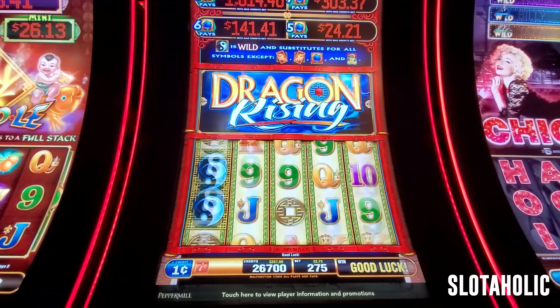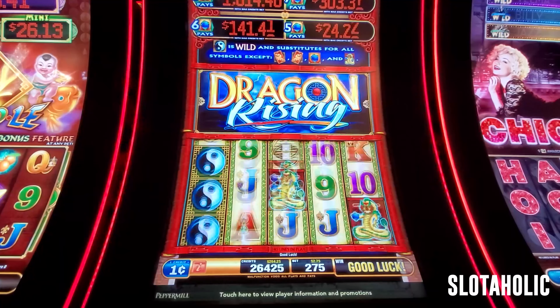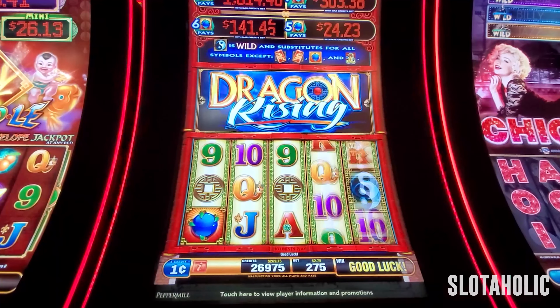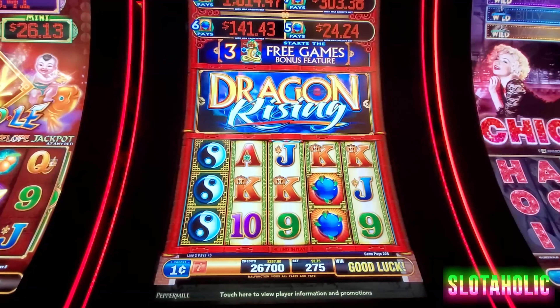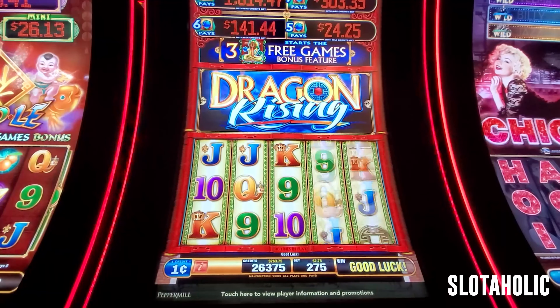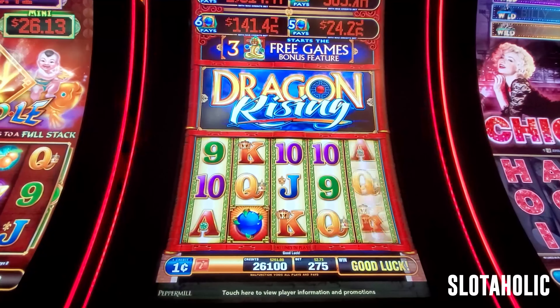We're getting some action though. Come on wilds! $8.25 — let's get back up to 300... let's get back up to 400, what are you talking about! I'm surprised I haven't had five — the progressive with five blue balls yet, so just keep getting four.